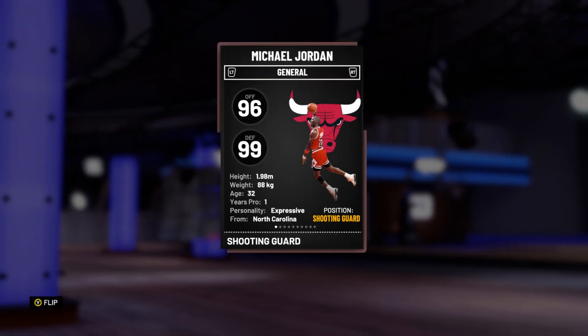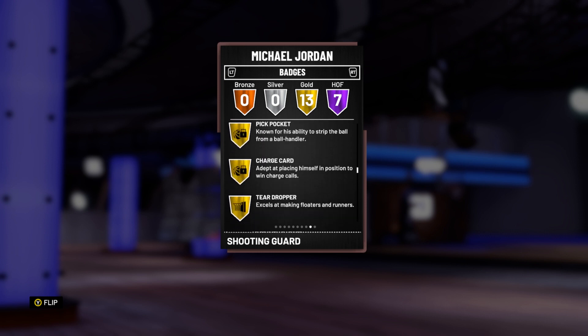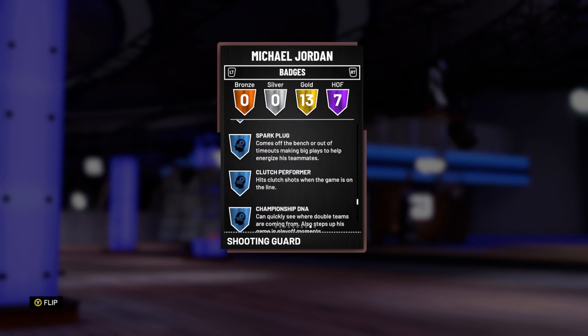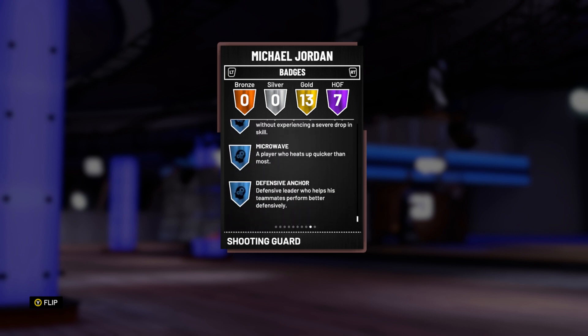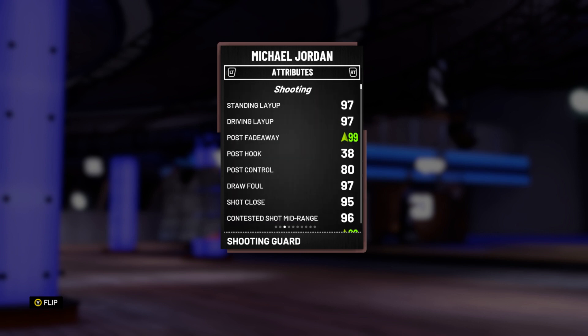Now let's go over the stats for Michael Jordan. So this guy's got a shoe on him. He's a 96 offense, 99 defense overall. There are 7 Hall of Fame badges: pick dodge, mid-range dead eye defense, stopper, relentless finisher, difficult shots, acrobat, and posterizer, as well as 13 gold badges. He's got Sparkplug, obviously, defensive anchor, microwave, and clutch performer.